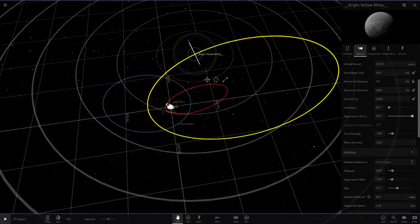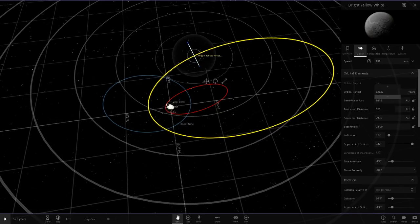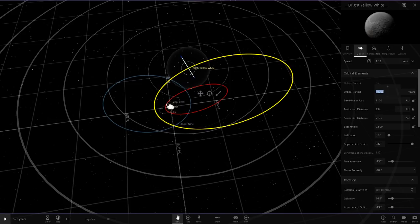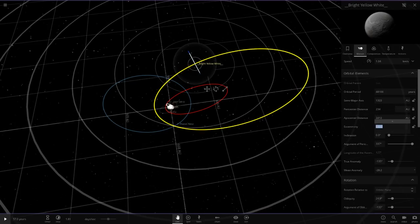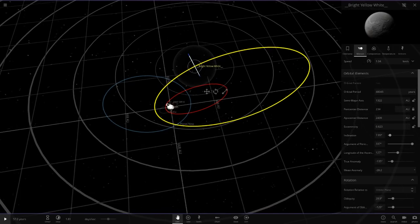This thing is insane. Its orbit sort of cuts into Sedna, so we're going to make it a little smaller. We've got the year correct — it takes about 40,000 years. So we need it around this area — 40,000 like that. Now we just have to play with these numbers until we get it where we want.